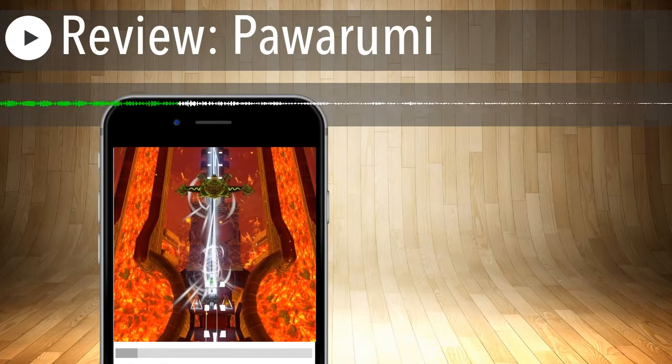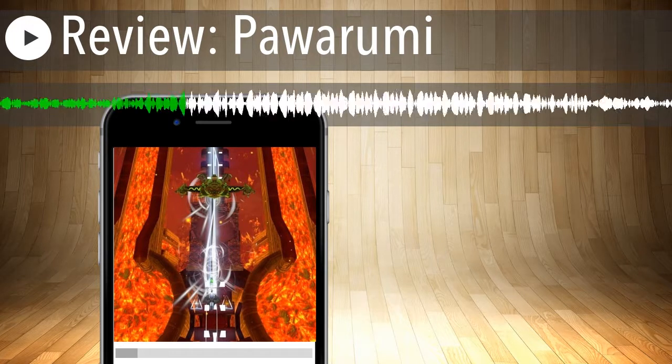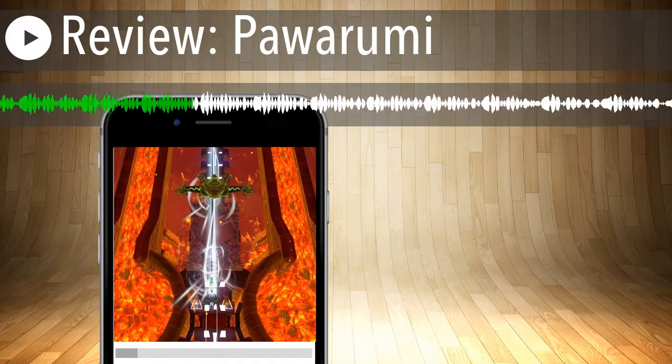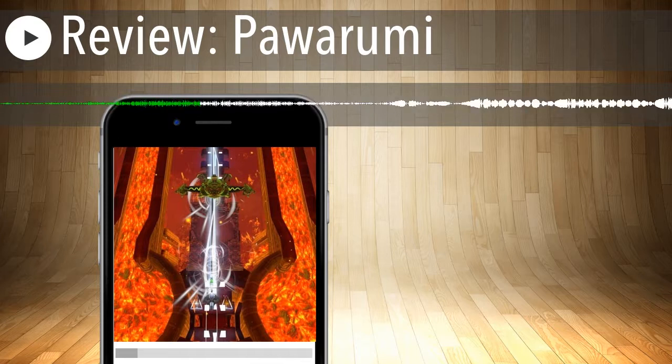Even if you kill enemies with different colors, they all will do damage — just some do more than others. Your shield's only got three hits to it. As you're shooting, if you shoot enemies with the same color, you'll start regenerating your shields, so you can take a little more damage. It's a shoot-em-up with bullets and enemies flying at you the entire time — it's not a slow game by any stretch of the imagination.